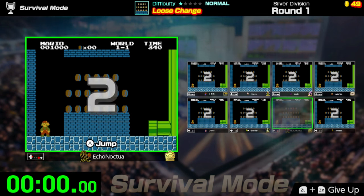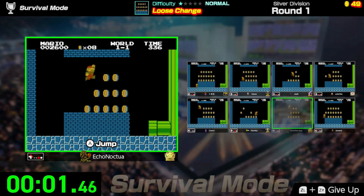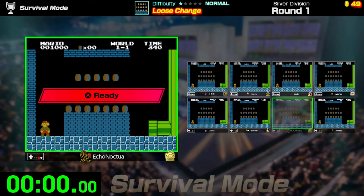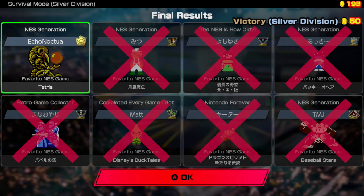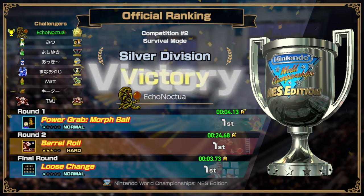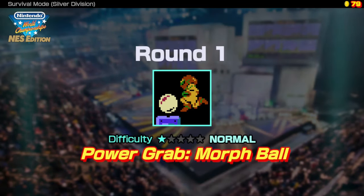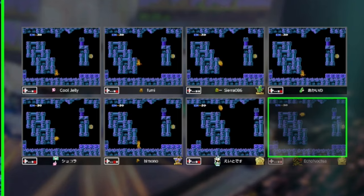You may have noticed I skipped over World Championships — I'm getting there. In survival mode, you and seven other players go up against each other testing your skills to see who comes out on top. Whether you're playing silver or gold division, you just have to make it through to the top four in the first round, top two in the second round, and then crush your opponent in the final round. But if you lose, it's okay — you can retry the challenge as many times as you want. You're not technically playing against seven other live contestants; you're playing against their ghost data — seven other people's best times in those categories.